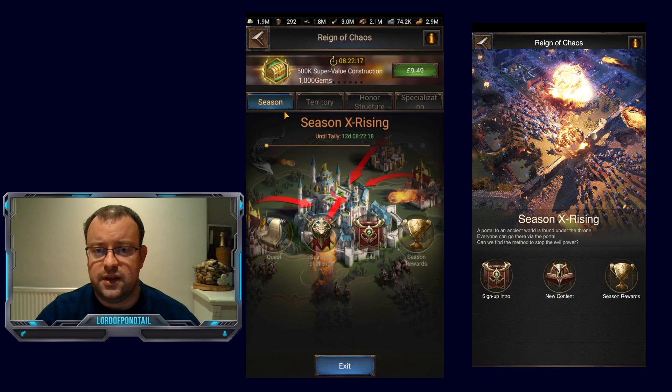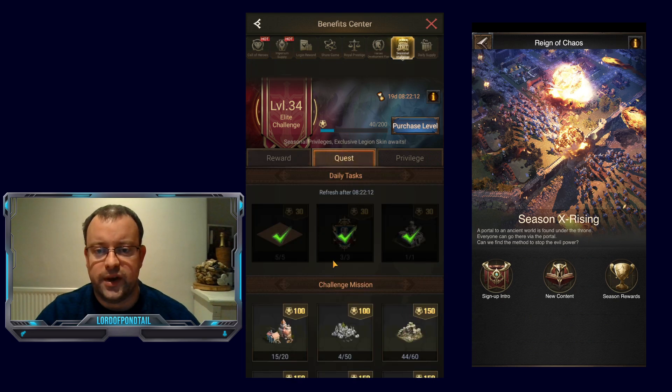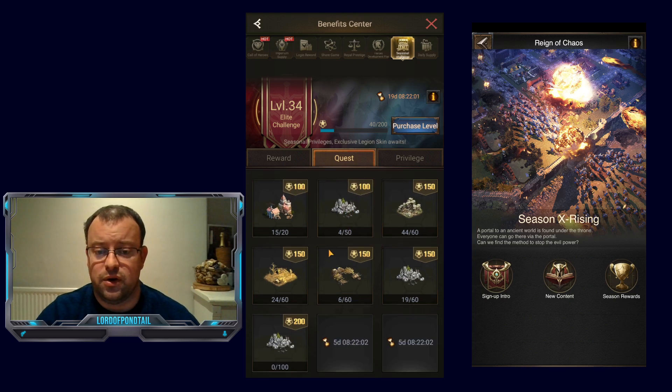In terms of the seasonal challenge, I'm currently level 34. I've still got to finish the frontline workshop to level 20. Then I've got some enemy territory challenges — a 50 tile and a 100 tile — but at least I can do those at the same time.